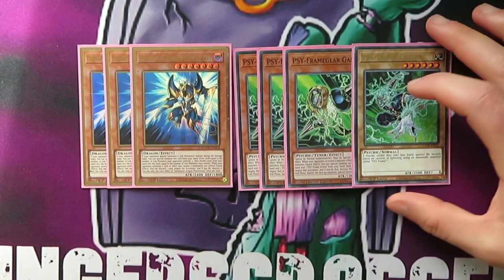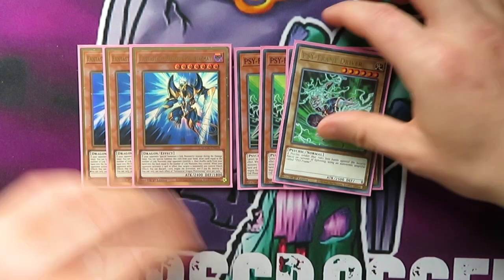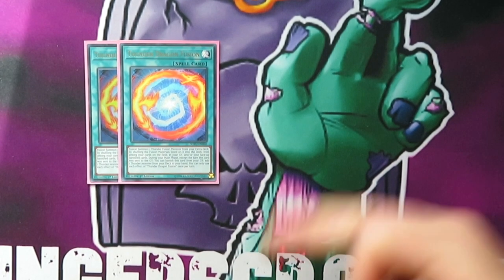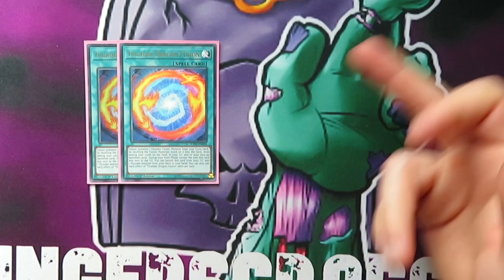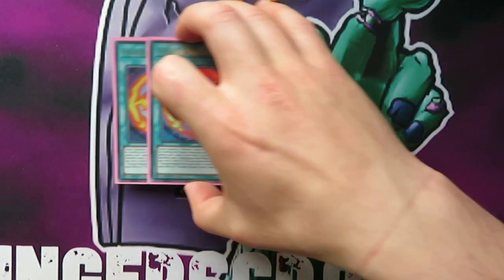I did play Nibiru for a little while, but I just feel like Gamma is a better option. Moving on into the extra deck — I do play the two Thunder Dragon Fusions. I just prefer it, I don't really know why. I know you can recur it with Raw — discard Raw and then you can add it back — but I just prefer it like this. So two of those.